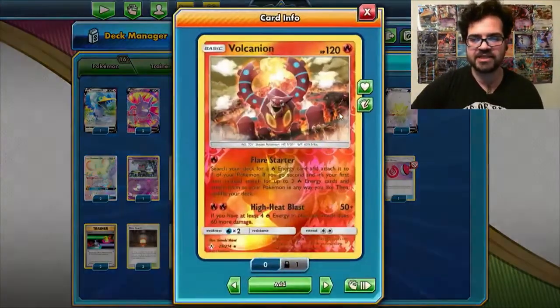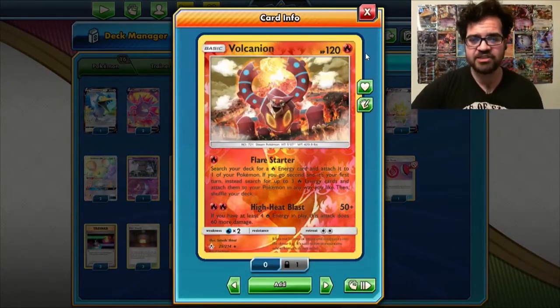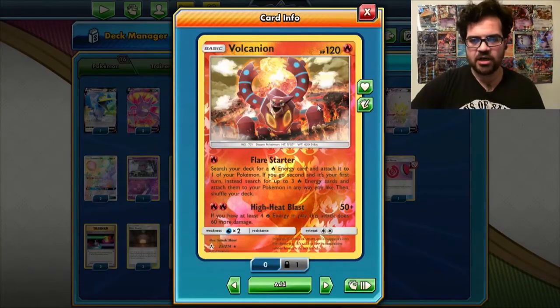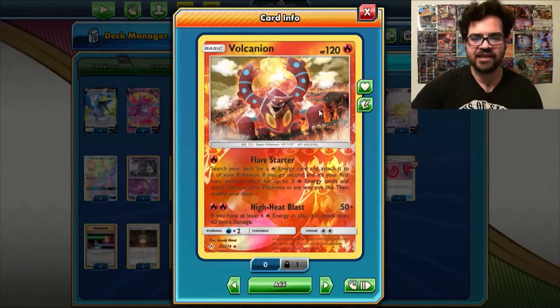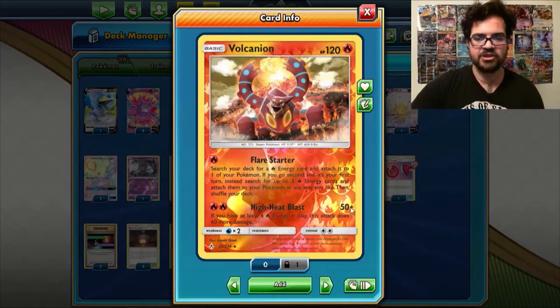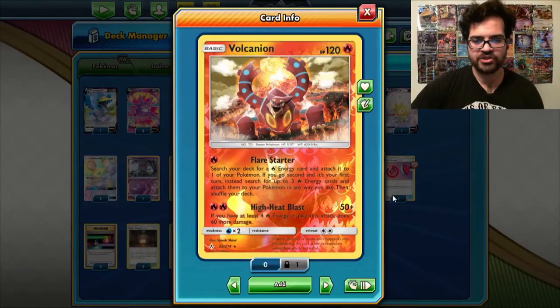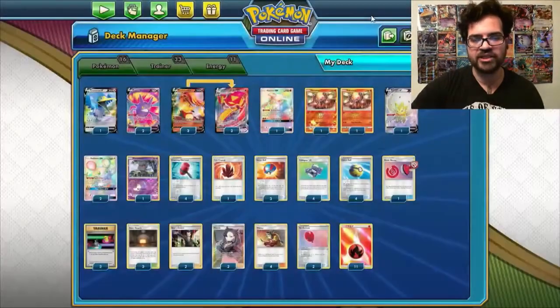Some additional attackers that help with the Desigoons matchup. This helps you take out the Decidueye, because Decidueye are immune to being attacked by GX and V Pokemon. So this allows you to get through that, and it also hits for weakness. You'll usually be hitting 110 with the effect of the attack, and then on weakness you'll be hitting for 220.